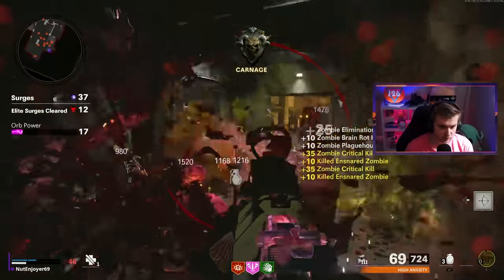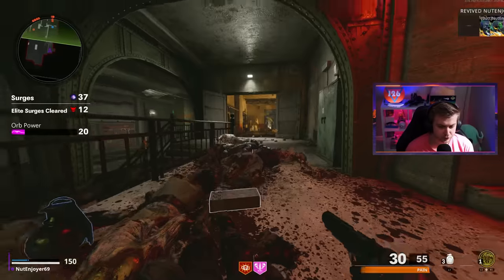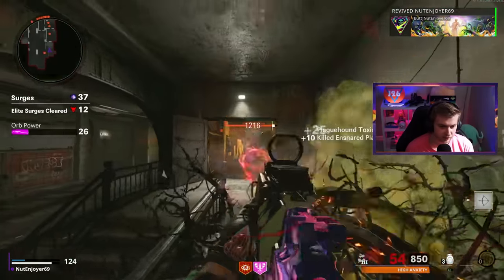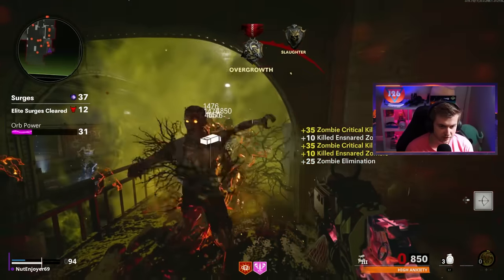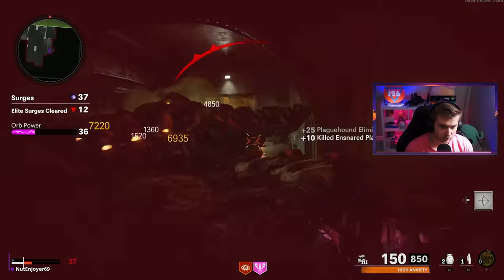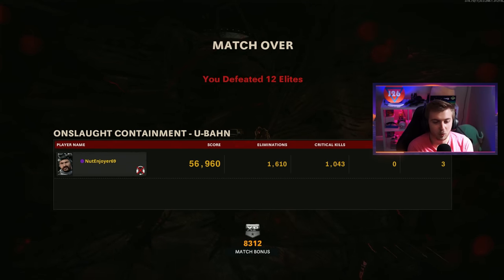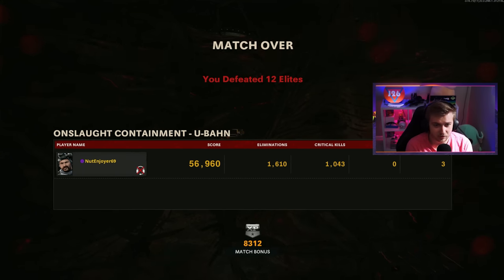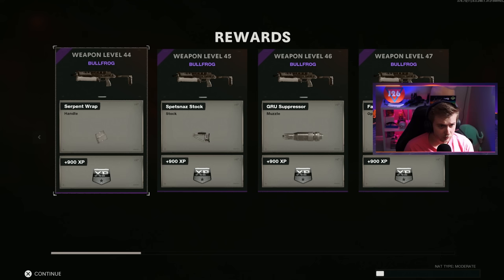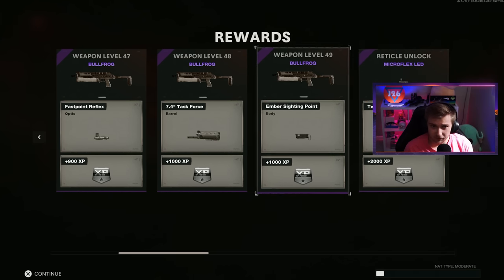We just lost all of our perks and we're about to go down again. At least we're on to another elite round so we can get at least one perk back—assuming we survive this. When shit hits the fan in this mode, it hits it quick. I really wish we didn't lose Deadshot. What are we getting back? Speed Cola? My insta-kill is almost an insta-kill for me. We're hitting a wall here around surge 37 and I am not surviving. Let's see if we can bring this back.